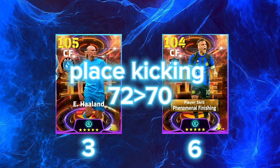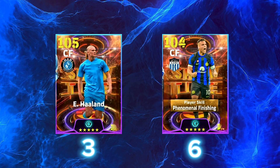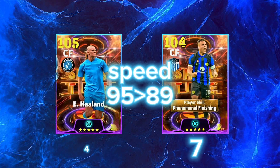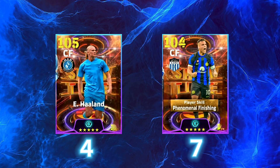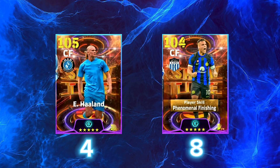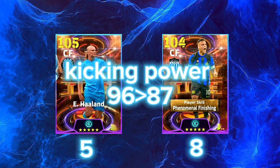Place kicking: 72 vs 70. Curl: 74 vs 80. Speed: 95 vs 89. Acceleration: 90 vs 98.